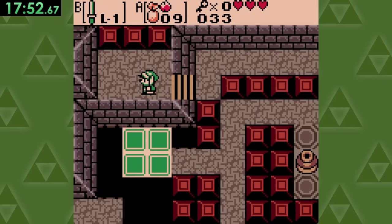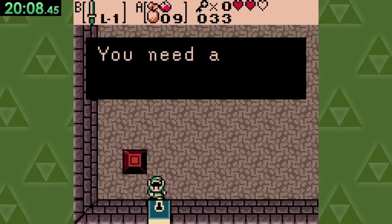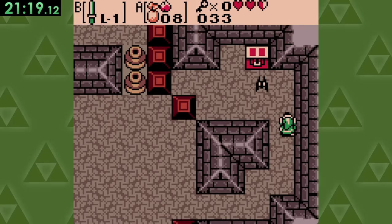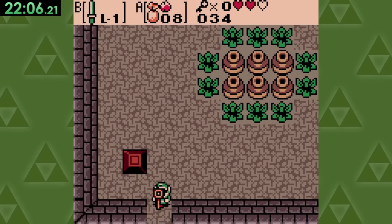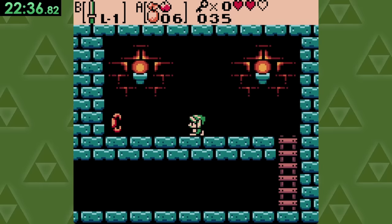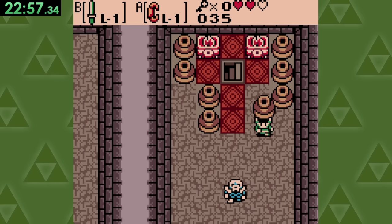Now here, what you want to do is fall down into the void, then make it to this room and go through this door. Backtrack to get the key you totally didn't forget about to go through this door, which eventually takes us underground to get the power croissant, which gives us the strength to break this pot.